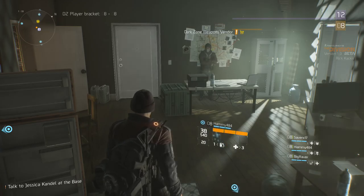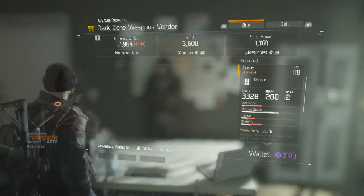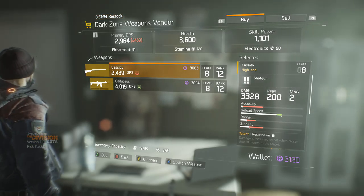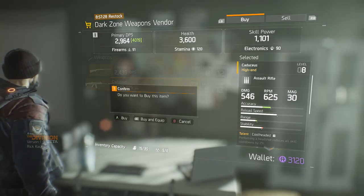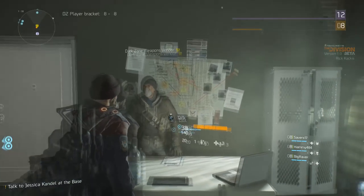What is up guys, Rick Hackes here, and today we're going over the Caduceus High End Assault Rifle in the Division Beta. The Caduceus is one of two high-end weapons available in the Beta. High-end weapons are essentially the Division's version of exotic weapons from Destiny or legendary weapons from Borderlands.